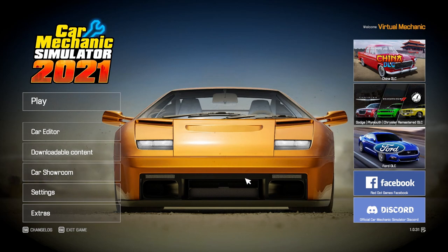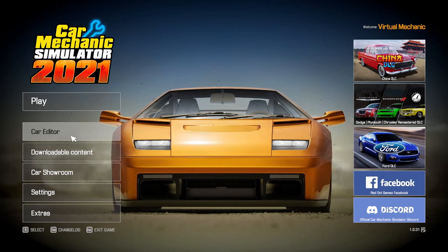There are a few ways to get to the car editor. One way is through Steam, which I'll show you in a moment. But if you have the Quality of Life mod, you can actually get to it from the main menu - as you can see here, I have this lovely selection that says 'Car Editor.' If I just click on this, it'll open us up into the car editor.